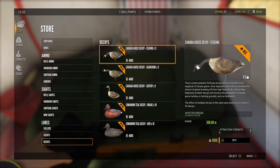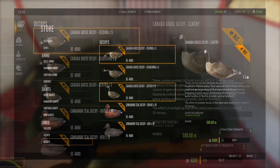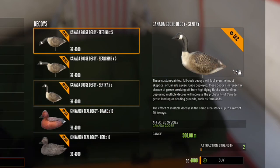Let's look at the decoys. The maximum effect is at 20 decoys, so you don't want to put down more than 20 — you'd just be wasting them. There are three different kinds: feeding, searching, and sentry. You can mix them up; I'm not sure it matters as long as you have 20. You'll need to buy four packs of those.